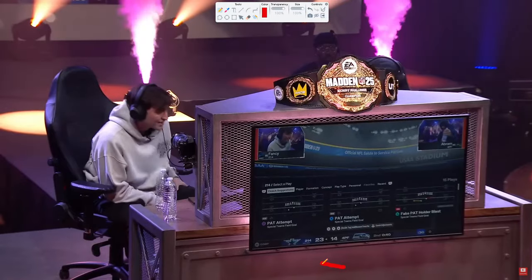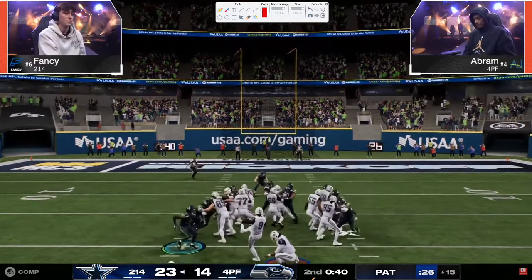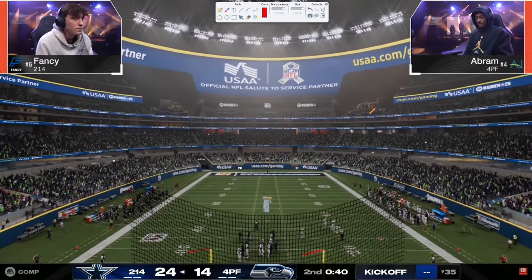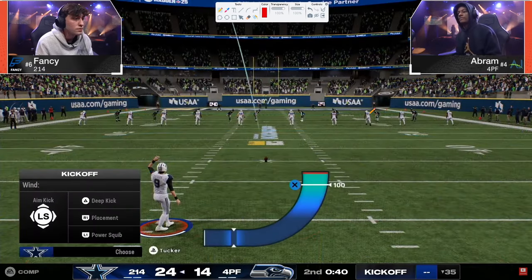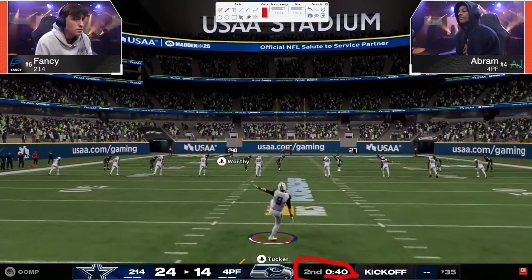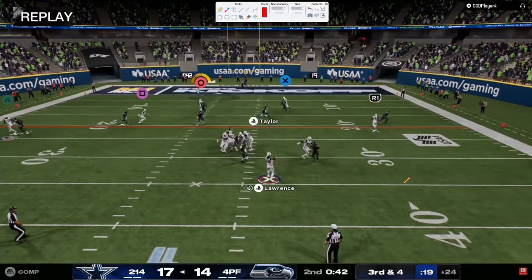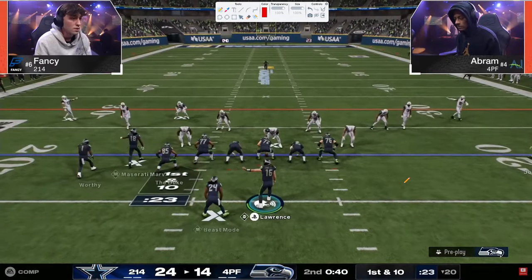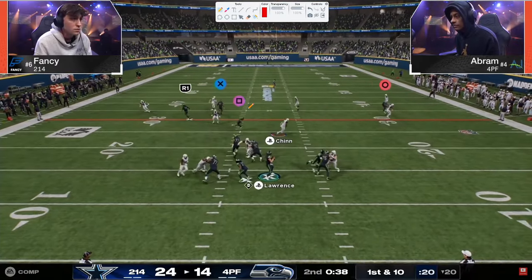Situationally, in my opinion, both of these guys could have managed the clock better. I just feel like it could be that Abram is playing such aggressive defense that Fancy had the touchdown and figured he'd take it. Situationally, 40 seconds — you're less likely to give up a touchdown than a field goal. If Fancy gives up a field goal, that's not the end of the world because he's still in control.